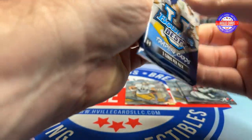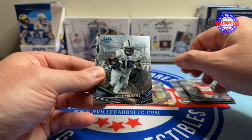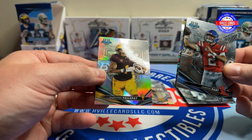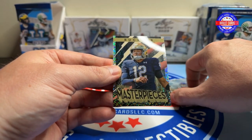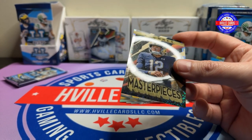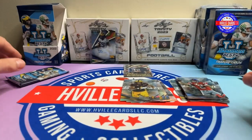Next pack: we've got Denzel Burke, Nick Singleton, Jackson Dart, got a Xavier Valadie, and a Tyler Buckner Masterpieces. He sure didn't do too good at Bama, did he? No, he did not. But this, I think, is our Speckled card, so it'll go up there anyways.